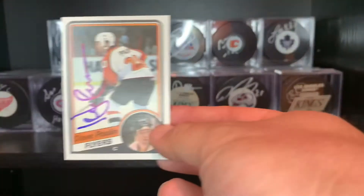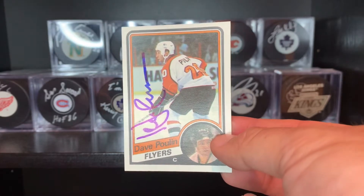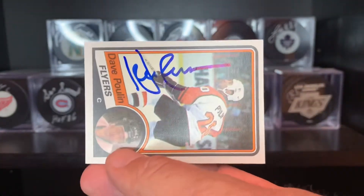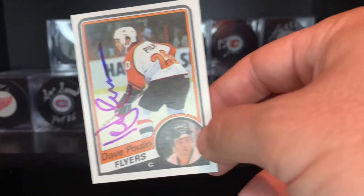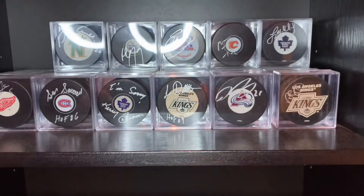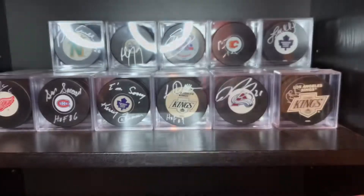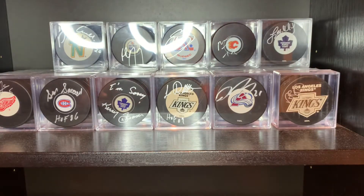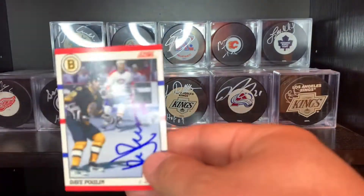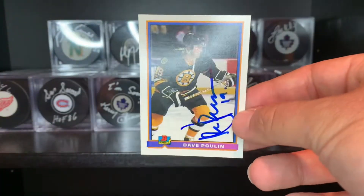Next guy — sent to former Flyer great Dave Poulin. Here's his 84-85 O-Pee-Chee. I sent him a blue Sharpie — he always signs sideways on the card, so I included the blue. Sent these right to TSN, looks great. The 87 sticker came out phenomenally. There's his 90-91 Pro Set, 90-91 Score, and 91 Bowman.